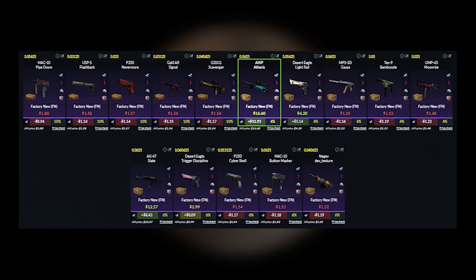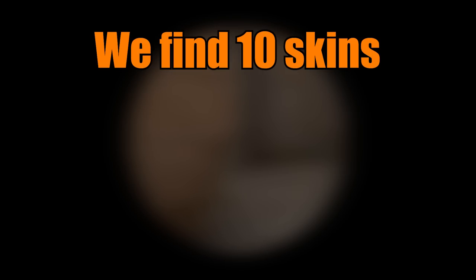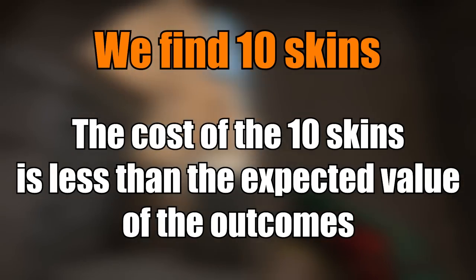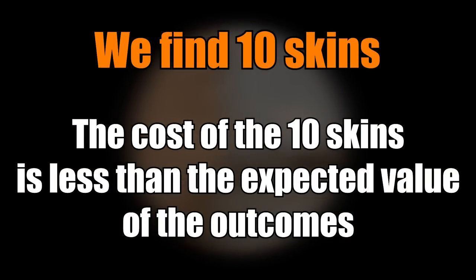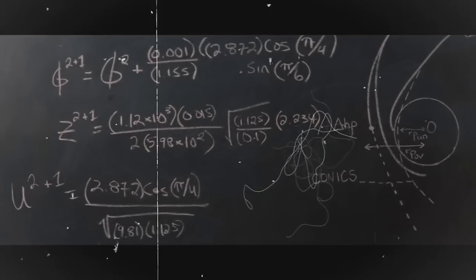There could be many possible outcomes from a specific trade-up. To profit from trade-ups, you need to find 10 combinations of skins where the cost of the 10 skins will be lower than the expected value of the outcomes. It does seem complicated, but it is much simpler in practice.